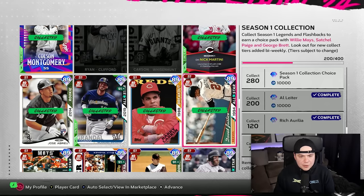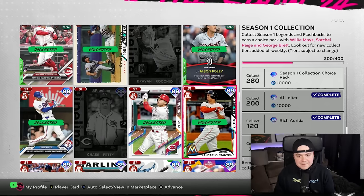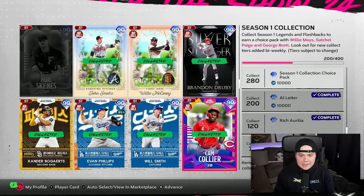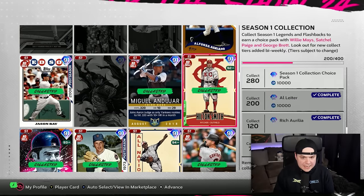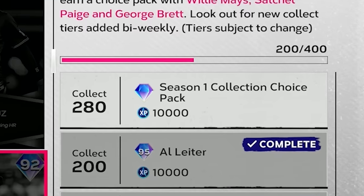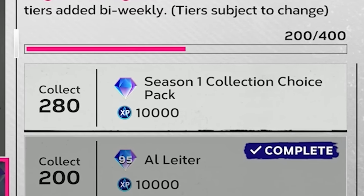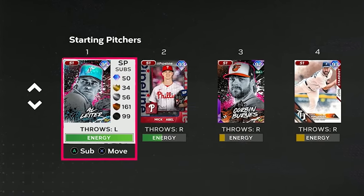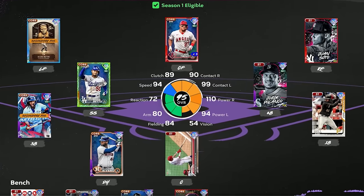Most of my collection has come from Team Affinity, Programs, VMs, and some of the cheap diamonds available on the market. I did end up buying a few cards last night just to get me over the hump. I got 200 cards and there's still a long way to go until the Season 1 collection choice pack. So we're going to keep it simple today — Al Leiter is going to make his debut and I'm just going to use my traditional Ranked God Squad.